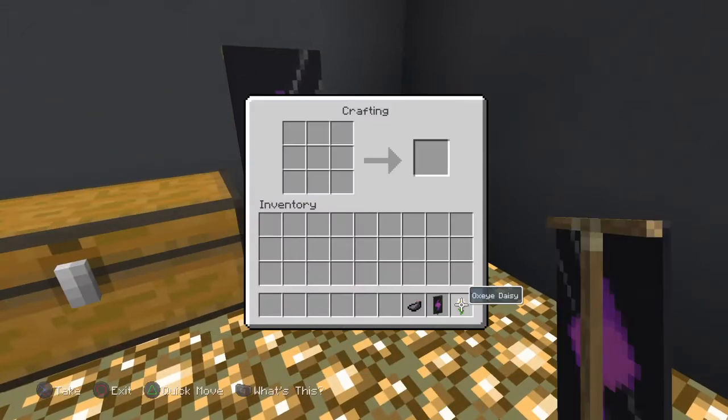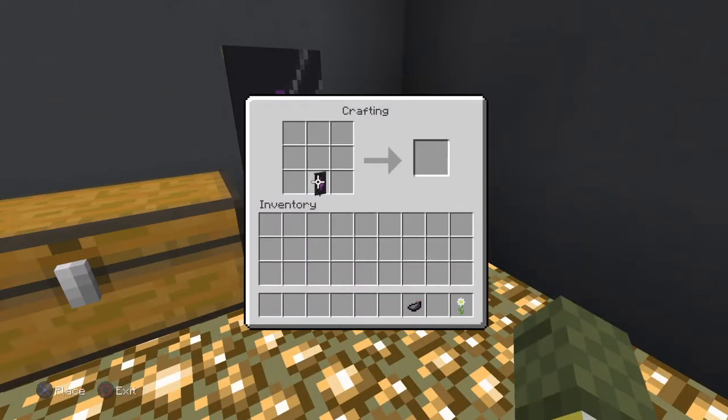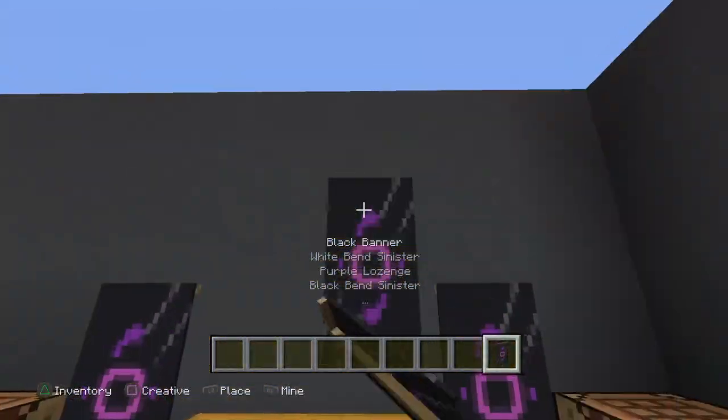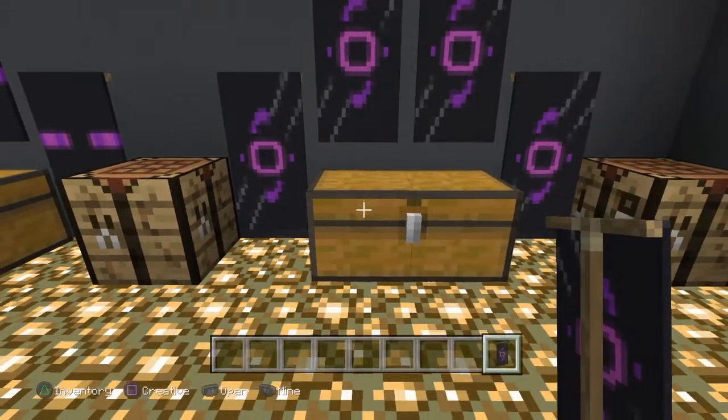You guys haven't seen my new factions thing yet. After this I'll show you my new factions — we have these five white banners up. I've done multiple of these banners. And there we go — not messed up this time!